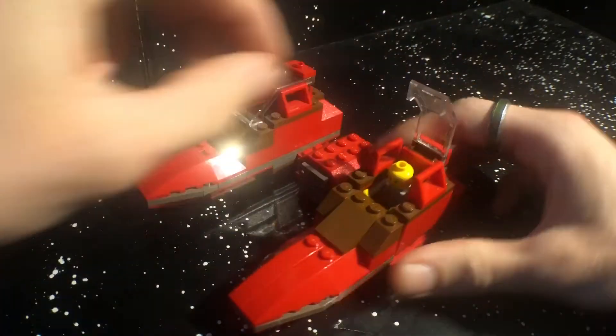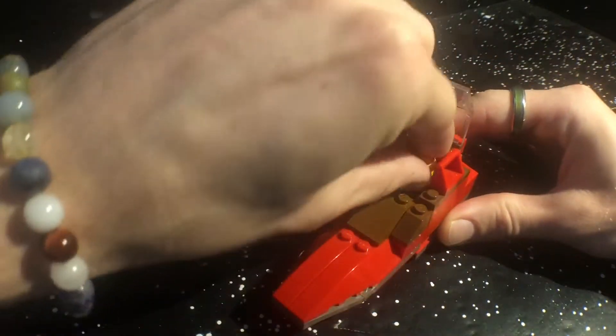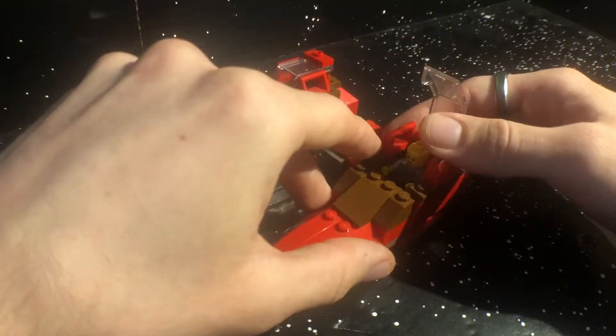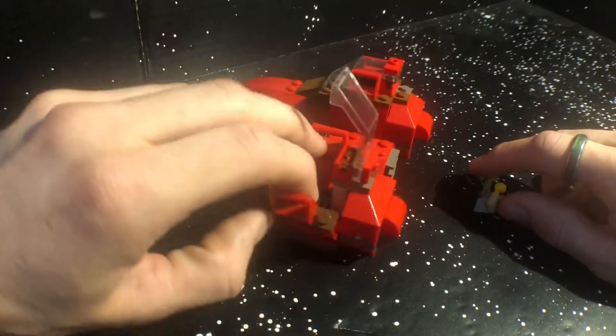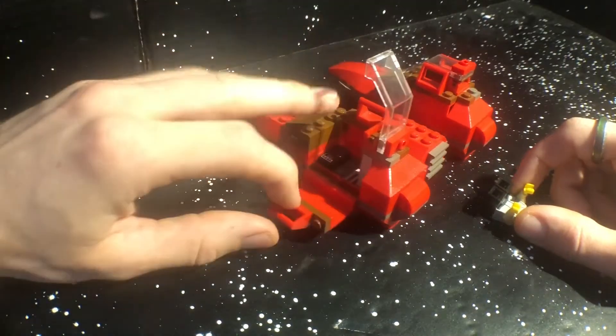Lobot is inside here, but I'm having a little trouble getting him out. These do open up here to allow you to get them in and out, because their arms fit inside these little indented areas. As you can see, it closes up and there's still room for them to have their arms there.